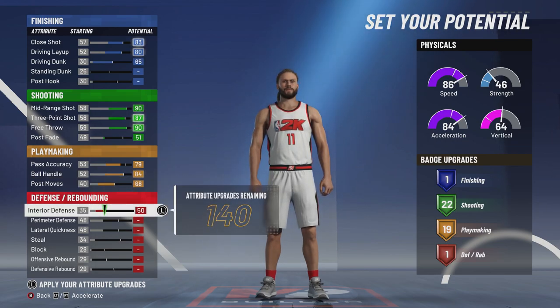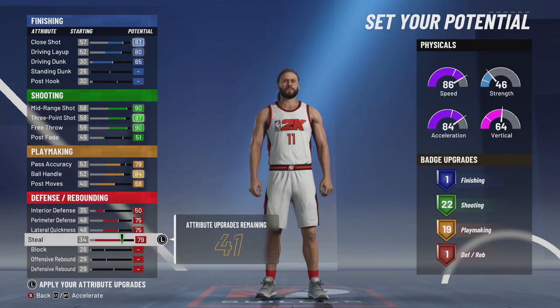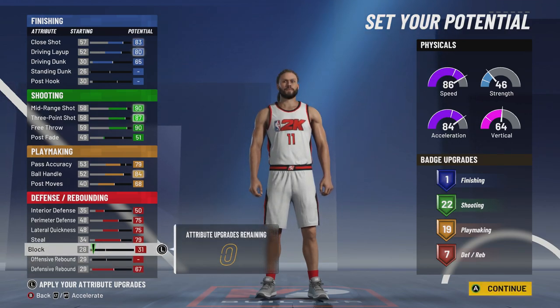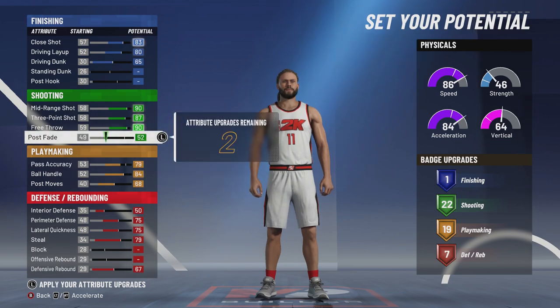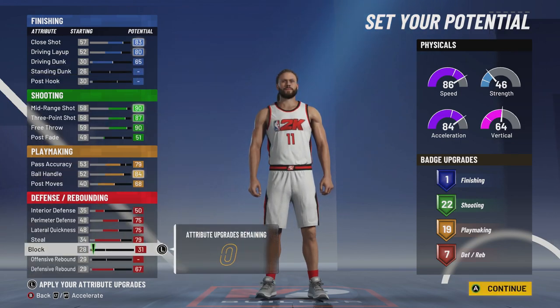Interior defense all the way up — it's very overlooked. You need interior defense to get stops on these slashers. This defensive stuff you're going to move all the way up. I know Devin Booker's not known for his defense, but for those that actually pay attention to basketball, Devin Booker is a much improved defender. You've got three more attribute points left to play with — it's up to you. I'm just going to do block. These three aren't going to get you another badge. You could get a playmaking badge, but you don't want to move that pass accuracy up — for one, you won't compare to Devin Booker, and two, if you move your pass accuracy past 79 you're going to be a playmaking shot creator. You're not going to get another shooting or finishing badge either, so these three are up to you.